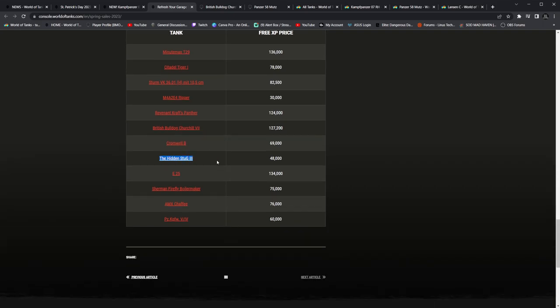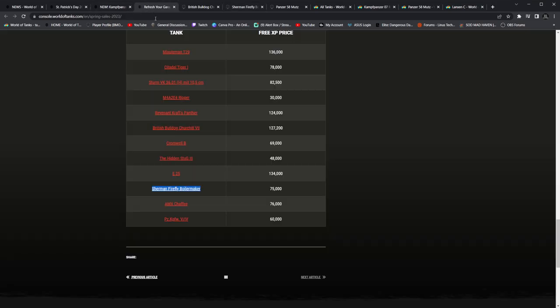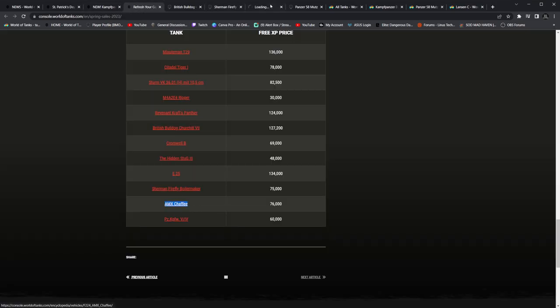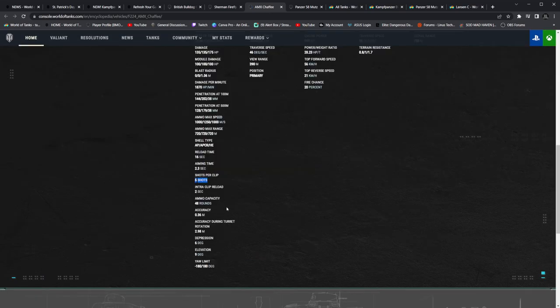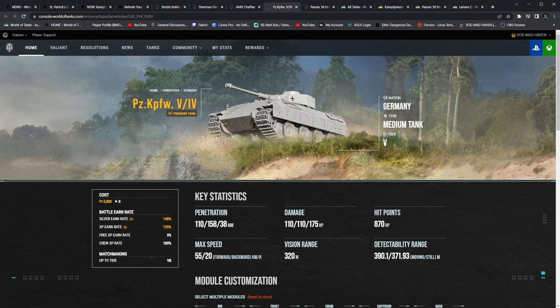So we got the Hidden, the Stug 3 tier 5, E25 — highly concealed TD at tier 7. Sherman Firefly Boilermaker 75,000 — I would actually recommend this if any of you guys have been saving up free XP to get a tank. The Boilermaker is fantastic just because of its penetration for its tier, and its detectability is not bad either. MX Chaffee — if you guys want to run out of ammunition 24/7, get a 6-round clip with 48 rounds and then you are spent. And then the tank that continues to kill every single time they sell it — the PZ-5-4.